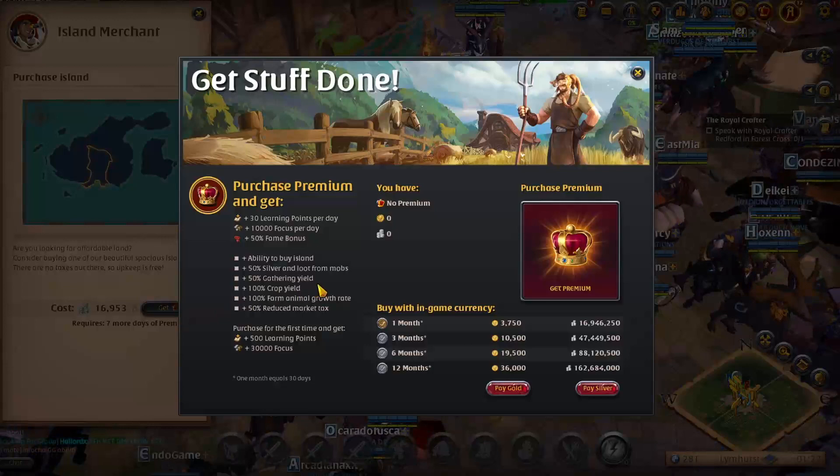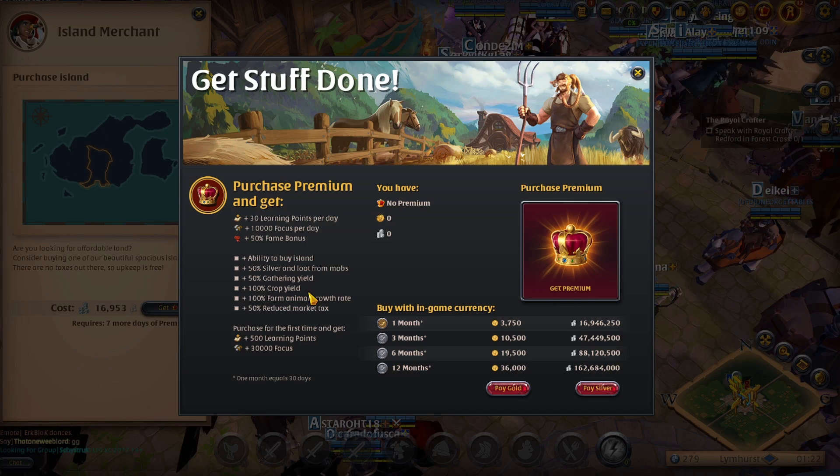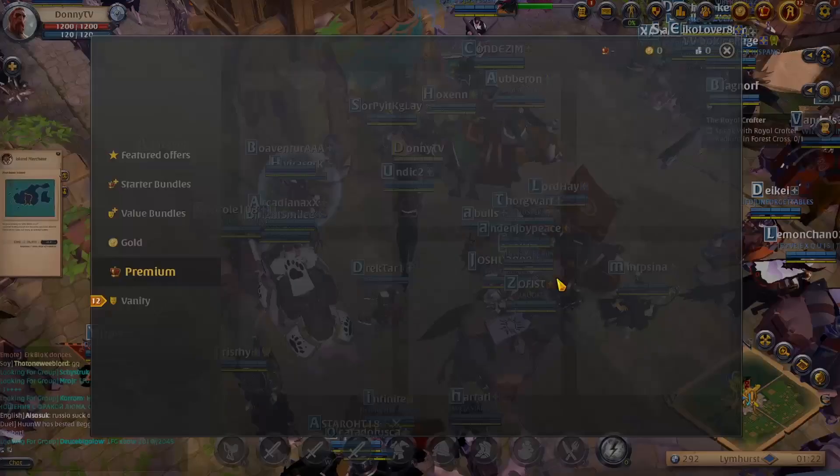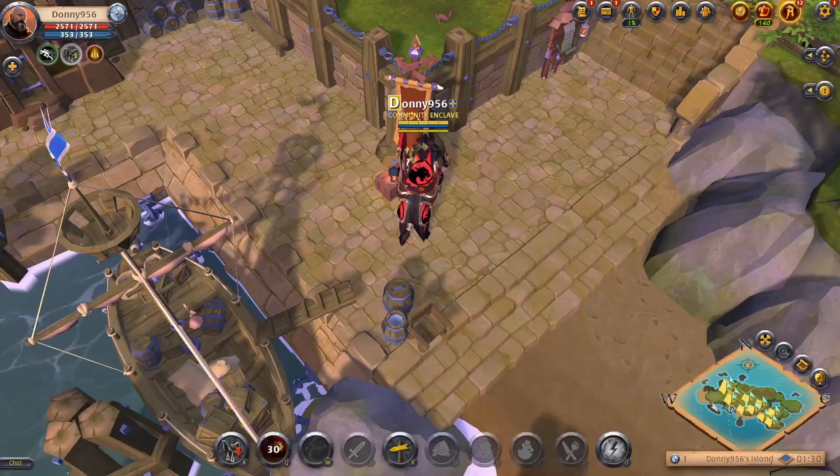The other way to purchase premium would be through gold and silver. If you click on the crown at the top right of your screen you'll see that you can buy one month of premium with 3,750 gold or 16.9 million silver. If you want to stay free to play the entire game, this would be the way to do it. If you can't afford premium, watch to the end of the video because I have something that can help you out.